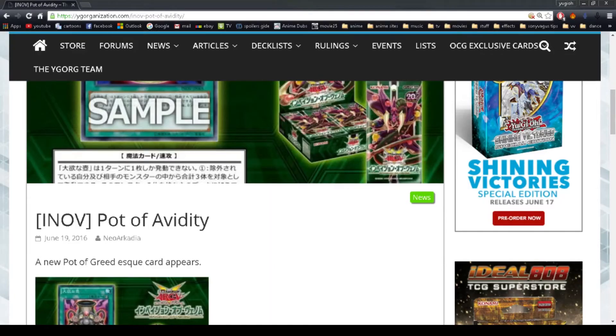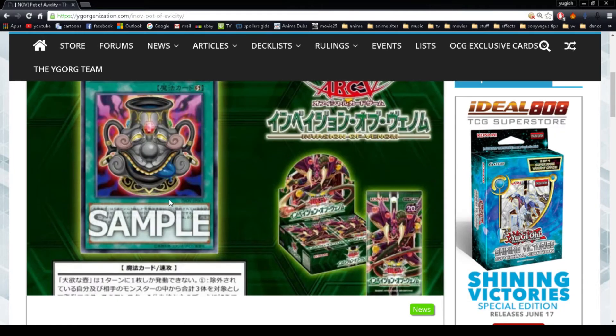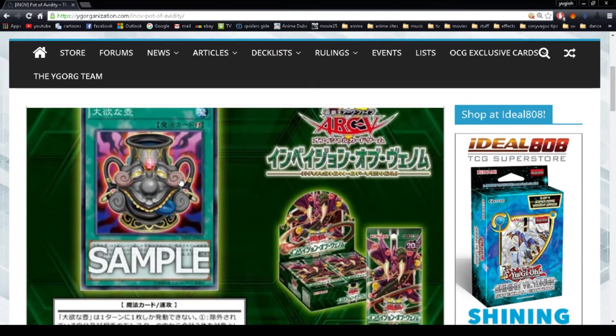Well guys, this is Yookiovesta. I hope you enjoyed the new intro. Today we're going to talk about a card which comes out in Invasion of Venom, called Pot of Divinity. That's the artwork right there.